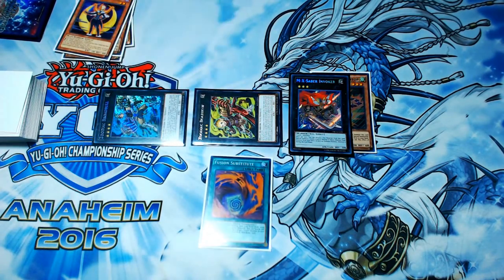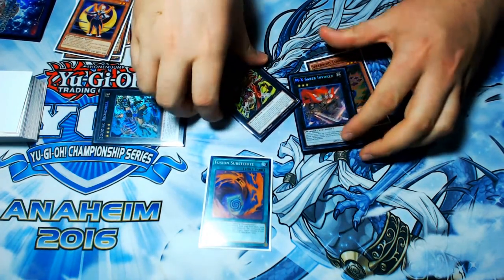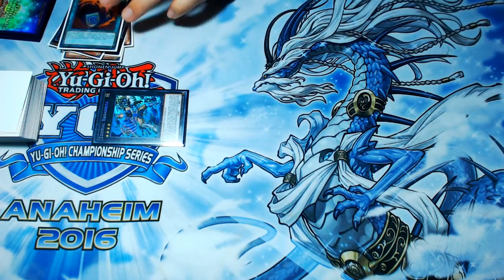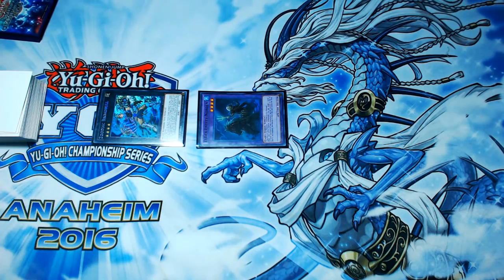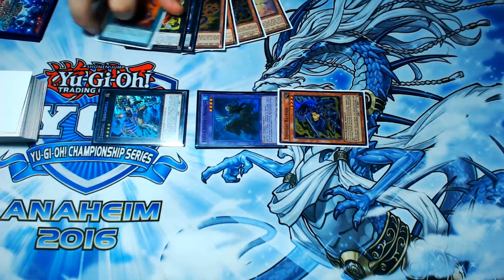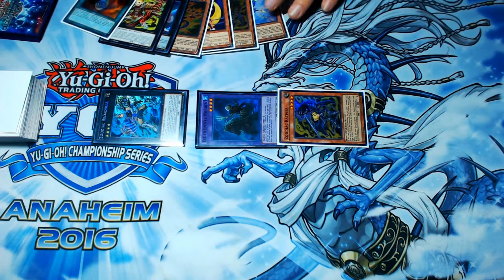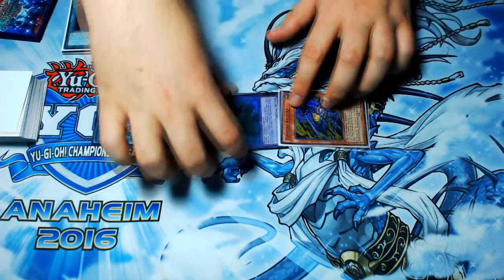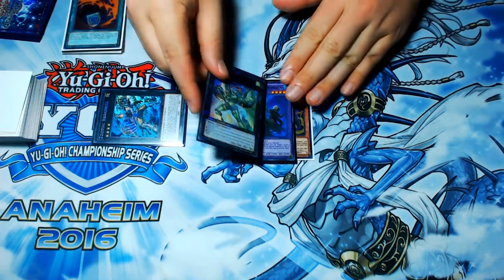From here, you're going to activate your Fusion Substitute and fuse away your Borbo and your MX Saber Invoker into your Elder Entity Nordin. Nordin is then going to bring back your copy of Ratpier, or any other level 4 that you have in the graveyard at this point. Like, if you had another level 4 in the graveyard, you'd grab it back instead of Ratpier, so you could recycle both Ratpiers.